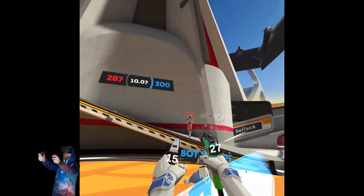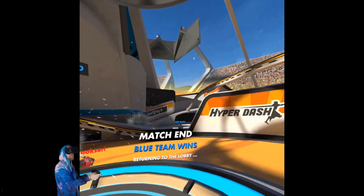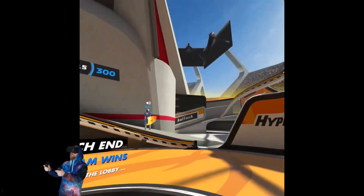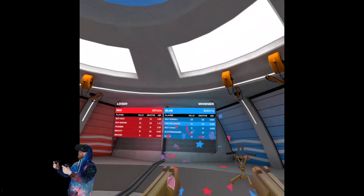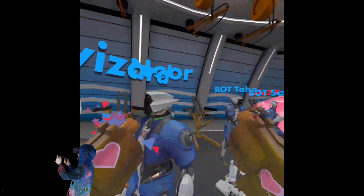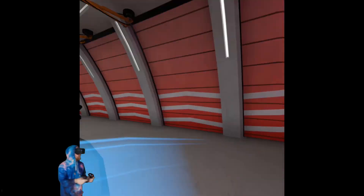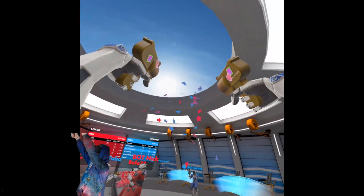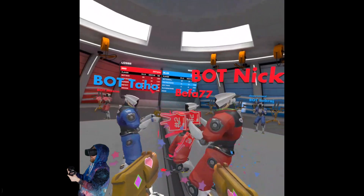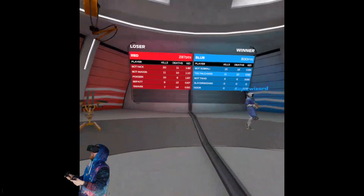The blue team has captured the control point — let's go! Yeah, the blue team has captured the control point, let's go! Alright, alright, alright, we win! That's it. Fuck yeah! Hey hey hey hey! Neat! Let's go! I think we were just playing against bots — that was fun as hell though. That was awesome! Oh and they get these little cheering emotes, you can hear it — Kevin number 2, bot Nick! Ha ha ha, oh sweet.